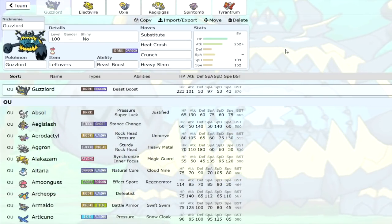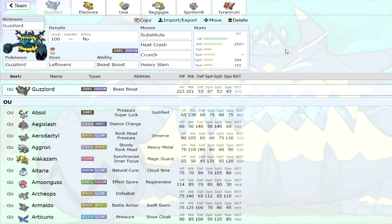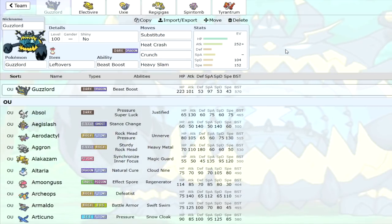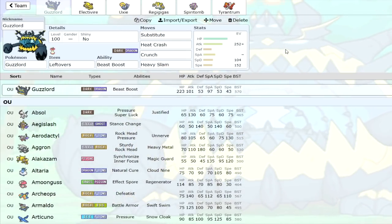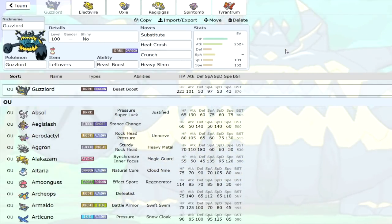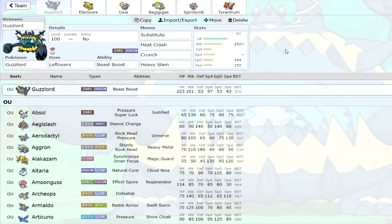Just a friendly reminder to drop a like on this video and subscribe if you want to see more, as it helps my channel grow and helps people find my videos. First up here, we're going to take a look at Guzzlord. Guzzlord has always been not so much of a used Pokemon — it lacks the speed and the defensive stats. However, one thing it can do is nice damage because it actually gets very good coverage. Heat Crash is the new addition to the moveset, so Sub, Heat Crash, Crunch, Heavy Slam will hit most stuff. Heat Crash is very nice for Steel and Grass types, and Guzzlord is really heavy so for the most part you'll be doing very good damage. Heat Crash is a move that does damage based on the weight difference between you and the opponent — definitely a good addition to its movepool.